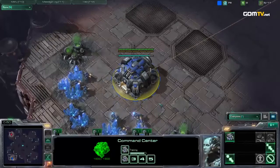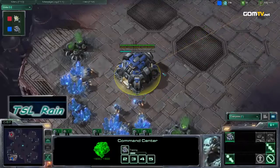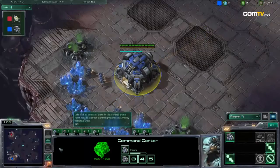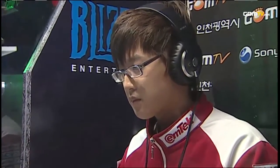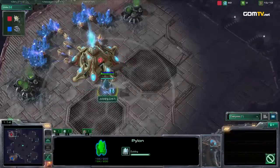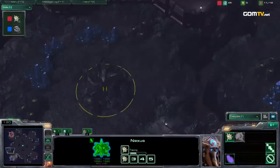Down here at the bottom left we have our Terran player, named after a weather condition or a pop star. The position is pretty decent for Squirtle overall — you don't want your back expansion near the Terran, and this one's not going to be at all. It can be very hard to actually drop that cliff back there.